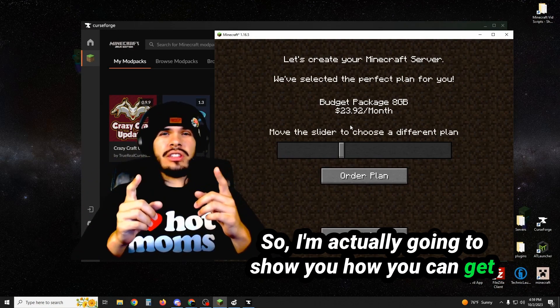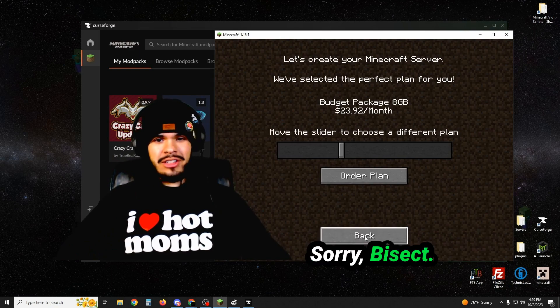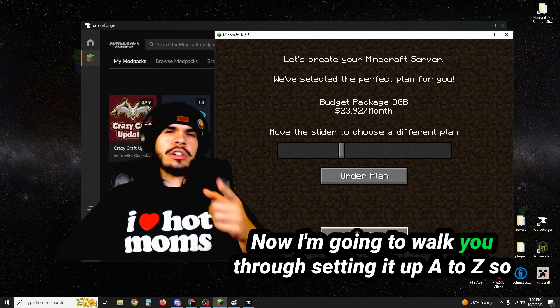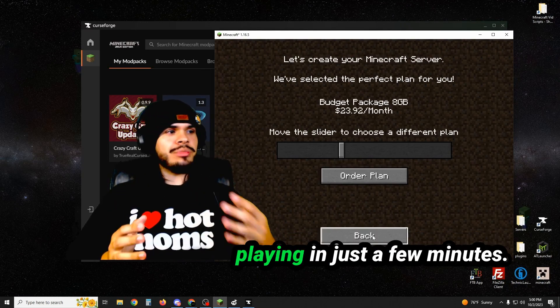So I'm actually going to show you how you can get it down to $10 a month, and we're not using Bisect — sorry Bisect — and we're still getting an 8 gig server. The price is only $10, and I'm going to walk you through setting it up A to Z, so that you're ready for you and your friends to join and start playing in just a few minutes.